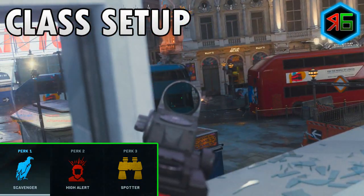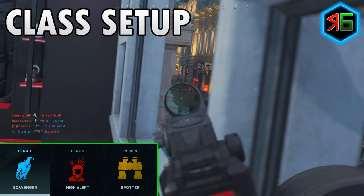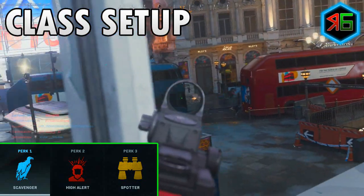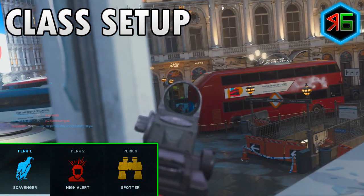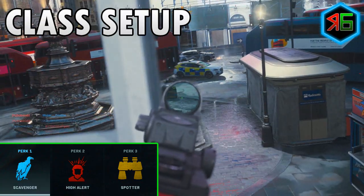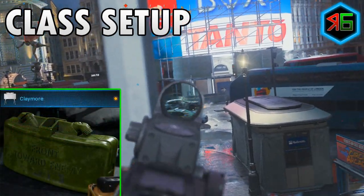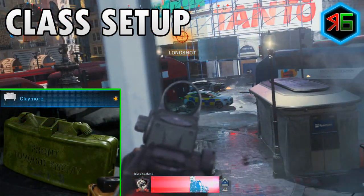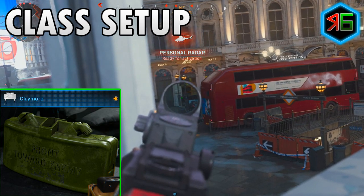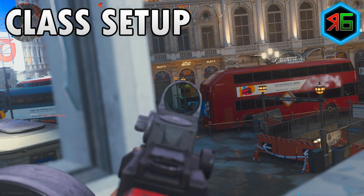For the third perk I put on Spotter, so you can see enemy equipment, field upgrades, and killstreaks through walls with a red outline. You don't want to be running into claymores or coming across sentry guns. This helps you know where enemies are and where they'll be coming from, while also making sure you don't die from any annoying lethal killstreaks or equipment. If you don't like this, you can put on the Shrapnel perk which gives you an extra lethal. For the lethal I've gone with a claymore — since we're holding down an area, generally behind you is quite vulnerable. Place a claymore behind you and it makes you a little bit safer.